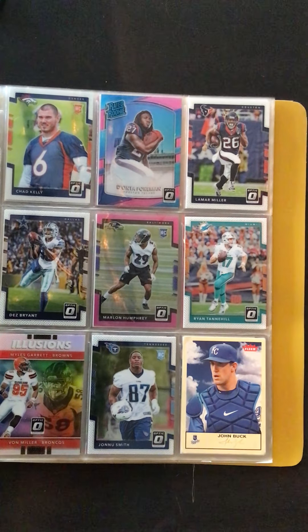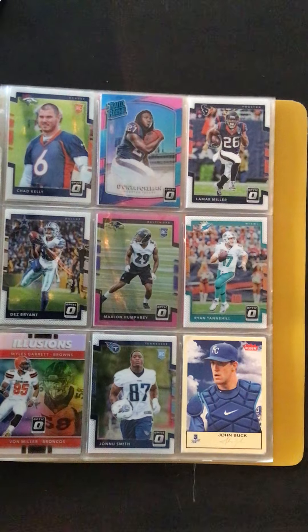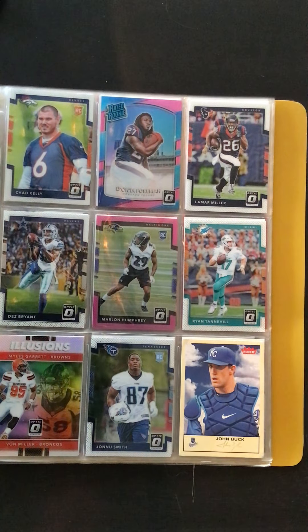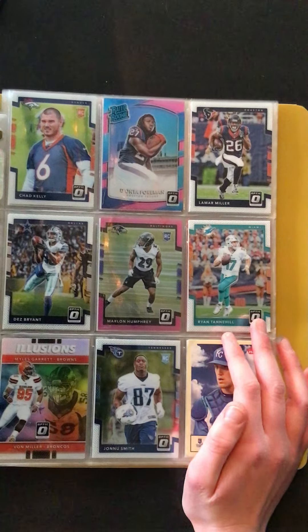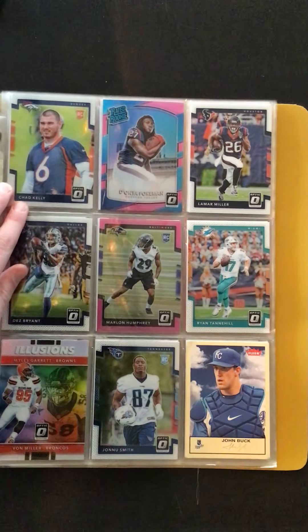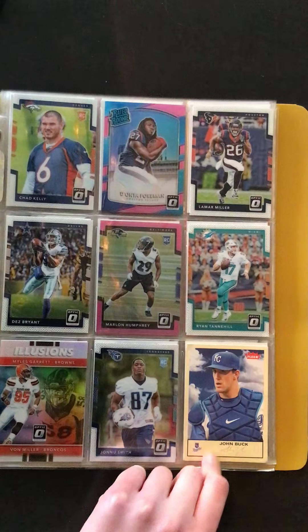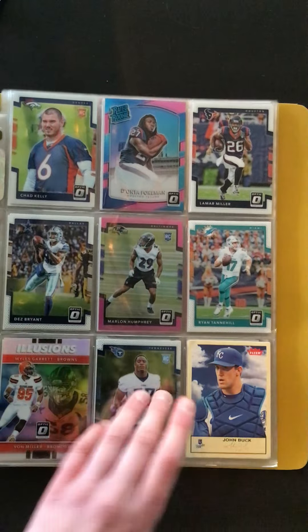This page we have a Deontay Foreman — while Derrick Henry's been gone this season for the Titans, he's been playing and doing pretty well. I think that's a rookie pink right there. Here's a pink rookie of Marlon Humphrey. We have a Von Miller Illusions from Optic, that's a hollow. Chad Kelly rookie, Ryan Tannahill Optic, and here's a John Buck Fleer — I don't know what year that is, that's a Royals card, that's cool. And Dez Bryant here.